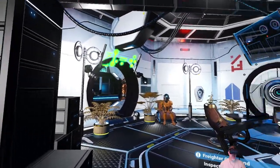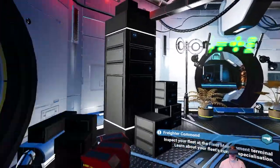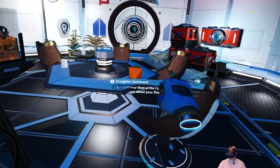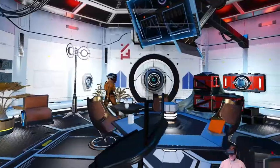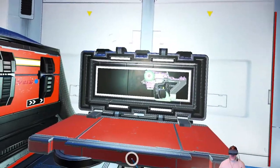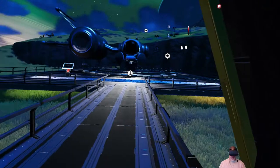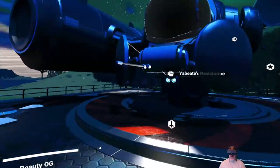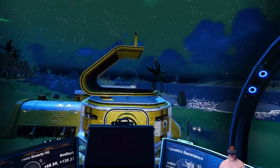Welcome back everybody to No Man's Sky — I'm Old Guy Gaming. In this episode I'm going to show you where our new home location is going to be. I did a little scouting around off camera and found a spot I think I'm going to build the base at. We are back at the original minor settlement that's Class C, and I also found another minor settlement not very far from where we're going to build.